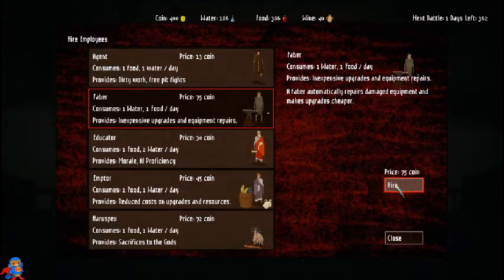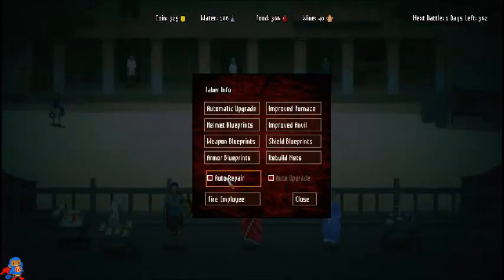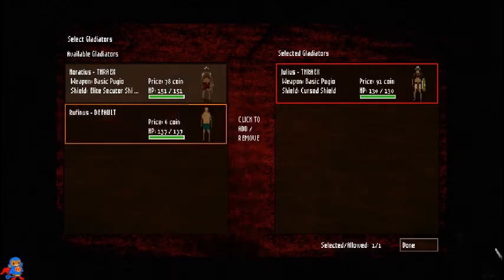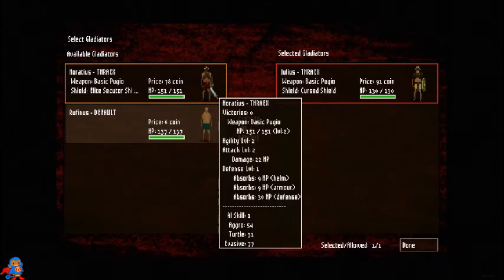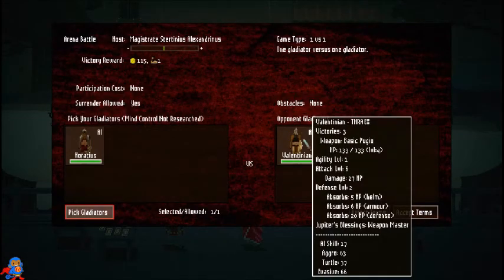I'll buy him, and I'm going to turn on auto repair and auto upgrades. We've got our first fight coming up. I'll send this guy in — he looks like my best gladiator so far, although this other guy has more health. Let me check their agility: he does 18, this guy does 22 — so he's actually my best, the other one just has better armor.